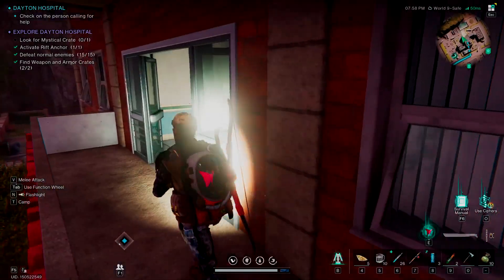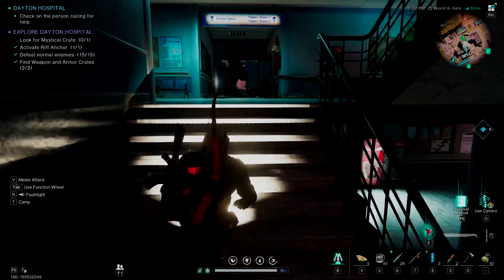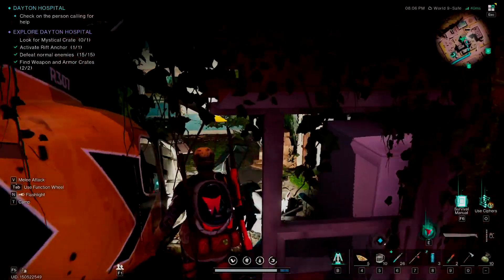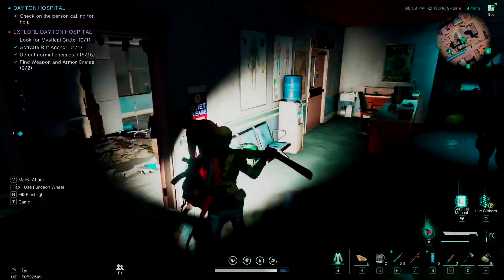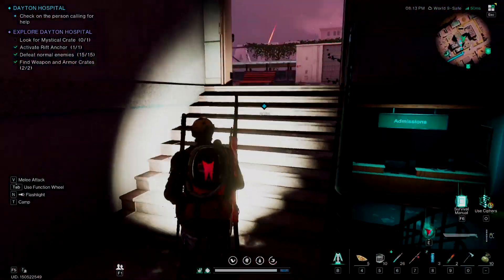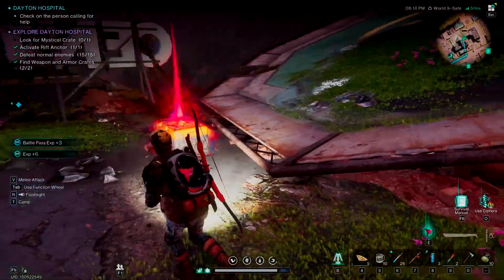Now we're going to go after the mystical crate, which is at the top of the hospital where the helicopter pad is — or was, rather. We're going to go back from where the gear crate was and keep going up. The goal, like I said, is to just keep going upwards. There is a broken door which we have to go through, so we'll go through here, then go through the helicopter room, through the broken door. We'll go right up the stairs some more. This place very much is like a maze. We turn to the right, kill this enemy, and we have found our beautiful crate — and there it is.